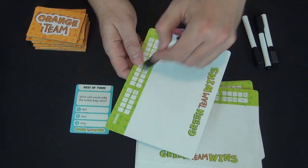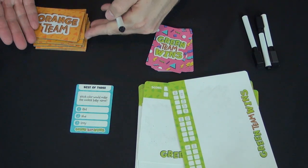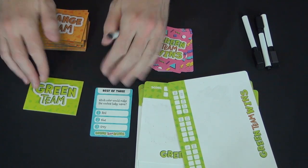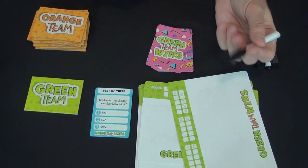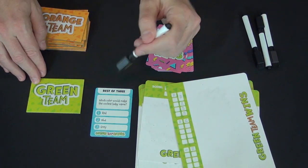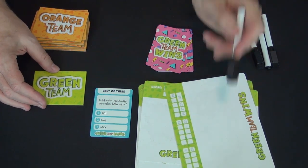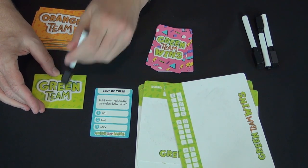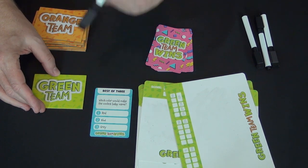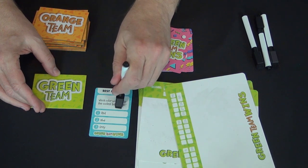The players who put down the most popular answer—if they're on the Orange Team, which is where everyone starts—flip their card to Green Team and score one point. Each time you go from Orange Team to Green Team, you score a point. If you don't have the most popular answer and stay on Orange Team, you get nothing. If you're already on Green Team and stay there, you get two points. The goal is to get on the Green Team and stay there by answering the same way as everyone else.